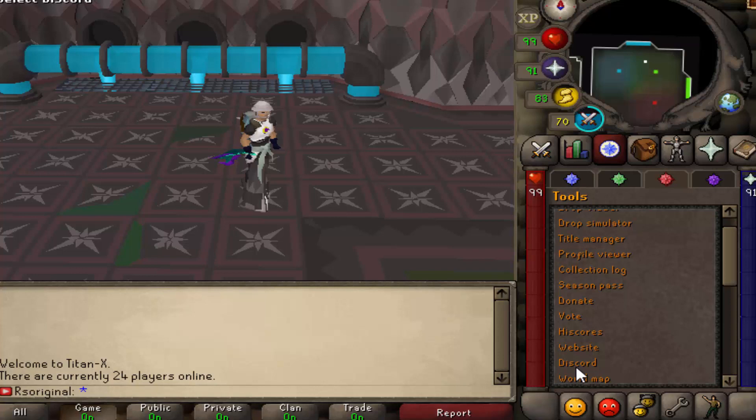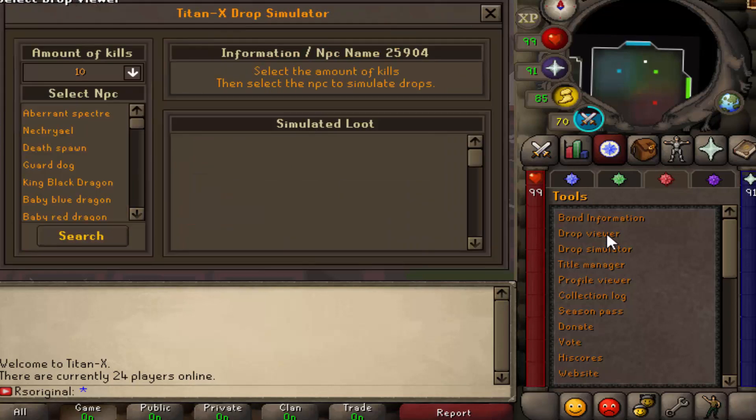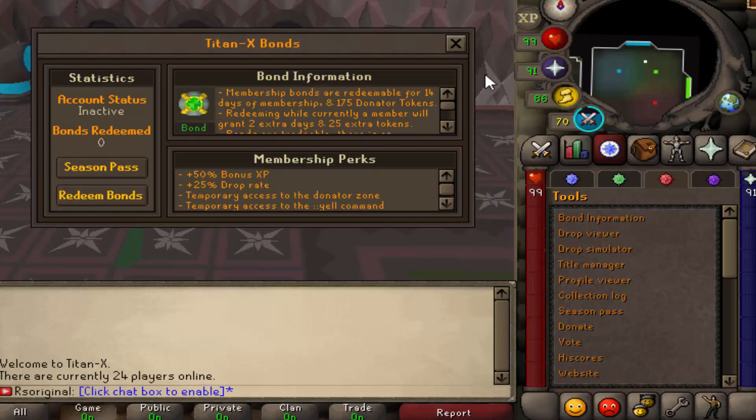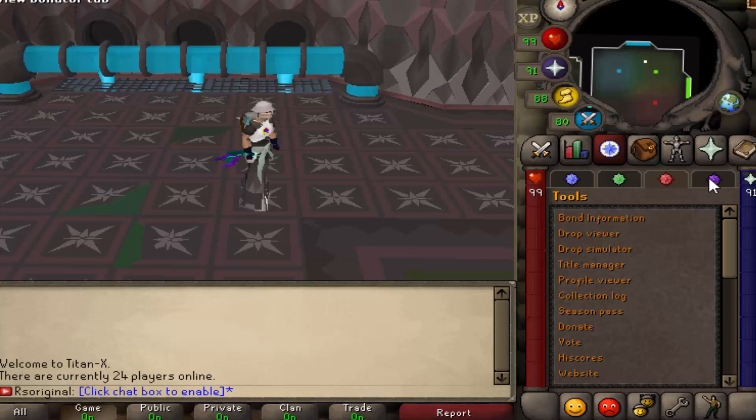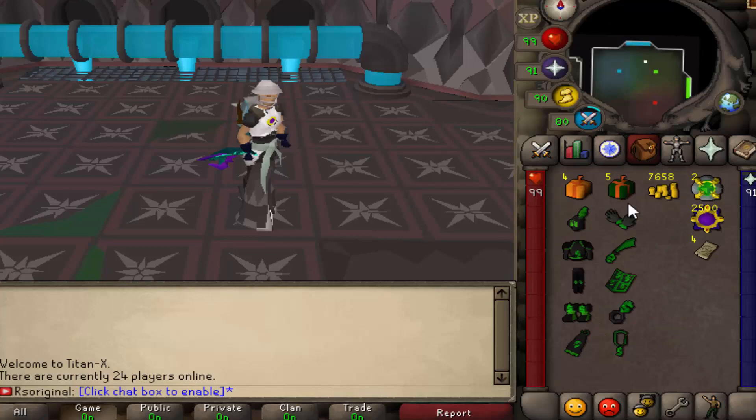Let's have a look at their quest tab. They have a ton of achievements and tools — Season Pass, Collections Log, Profile Viewer, Title Manager, Drop Simulator, Drop Viewer, and bond information. There's a lot of things for you guys to check out, including their player information and all that cool stuff in the first tab as well. There is a lot of content — they have so many things for you to check out, you will literally never get bored.